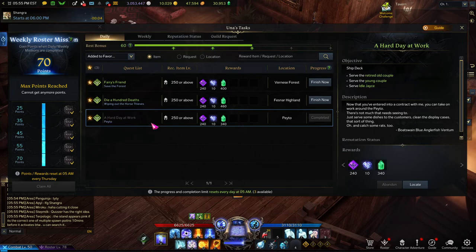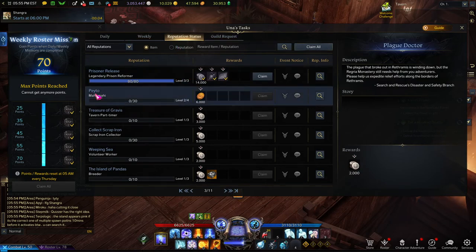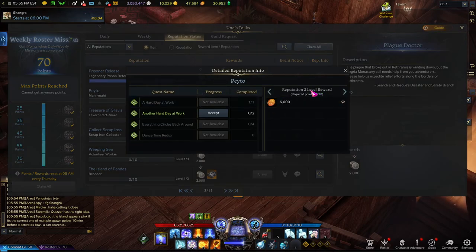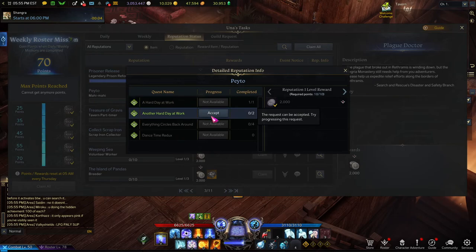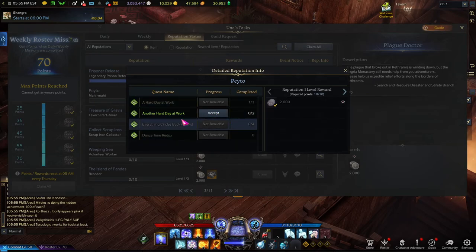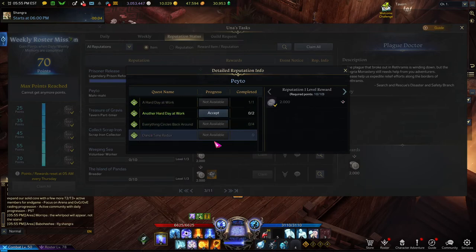We're going from A Hard Day at Work (Payto) into the reputation. We know that the reputation thing was called Payto, so the next one we're going to get is Mahi Mahi, which are the different tiers of this reward. The second tier is called Mahi Mahi. When you go in here, you'll see all the different quests — this is a chain, so you do this one once, then this one twice, this one four times.